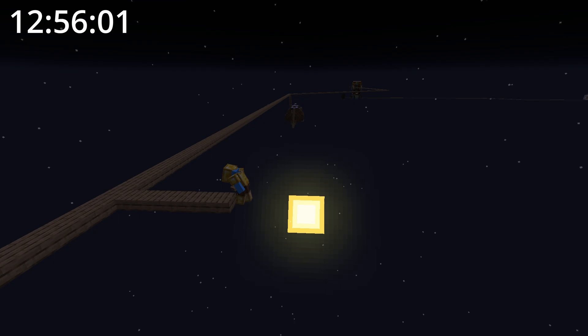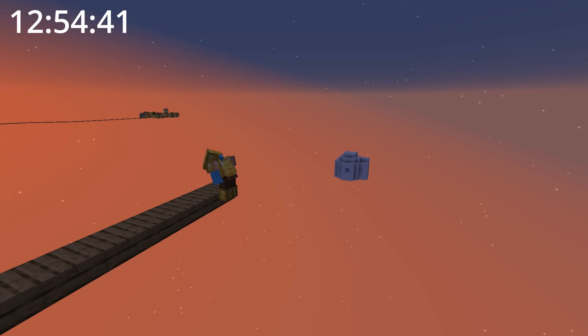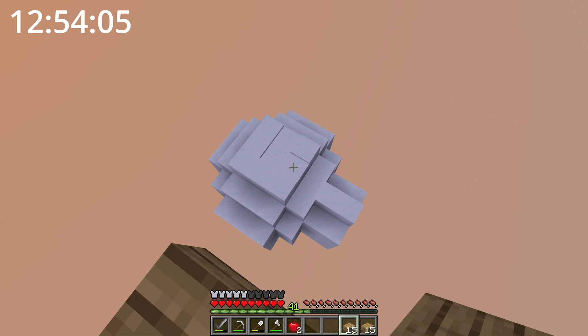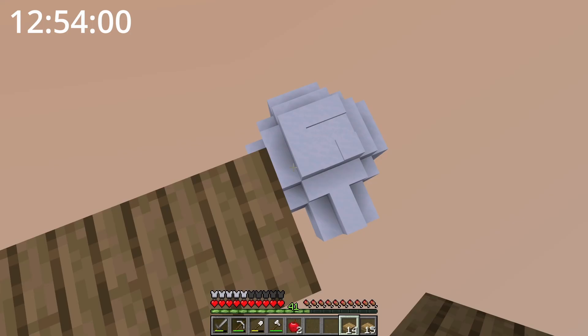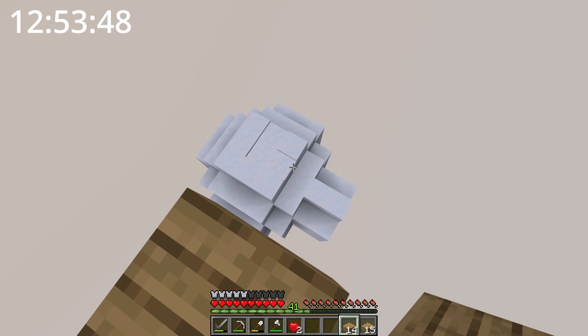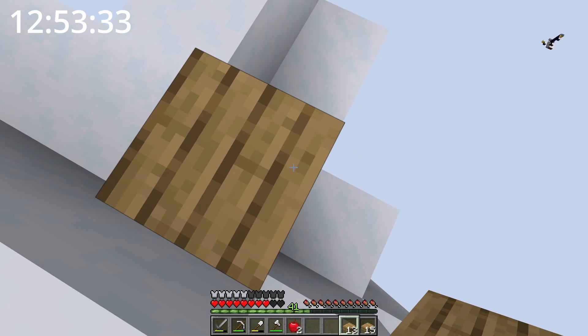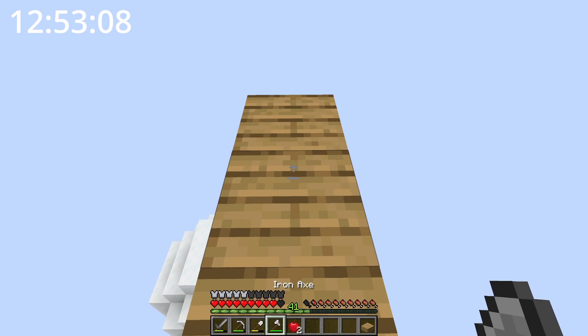Let's go somewhere closer to the igloo and start bridging over. Hopefully I have enough — I have three stacks of slabs and 15 blocks. If there's not enough, I could always get more. I'll start bridging from here. All right, I made it to the top of the igloo. I don't really want to jump down. I can see some powder snow — there might be some traps here. Should I get my water bucket? Nah, I'll just go for it, and I'll try to make a staircase back up.